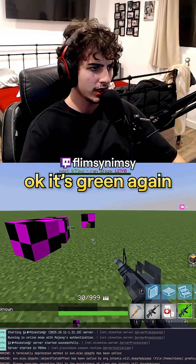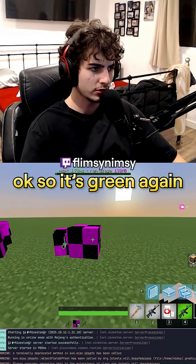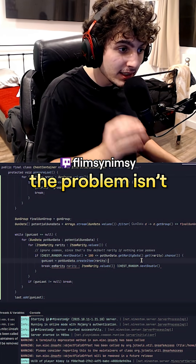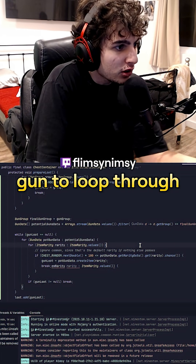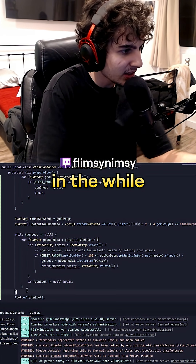Let's run a slash test again. Okay, it's green again. I wonder if it's ever going to return a different color. Okay, so it's green again. So I think it's fucked — it's still infinitely looping. The problem isn't that the chance isn't firing. The problem is there's no gun to loop through — the list is empty. The for loop is looping through an empty list.